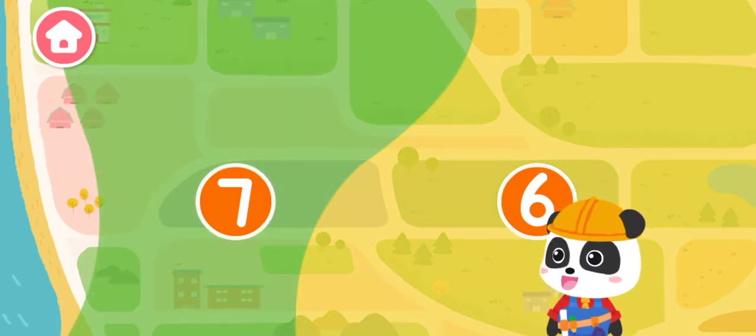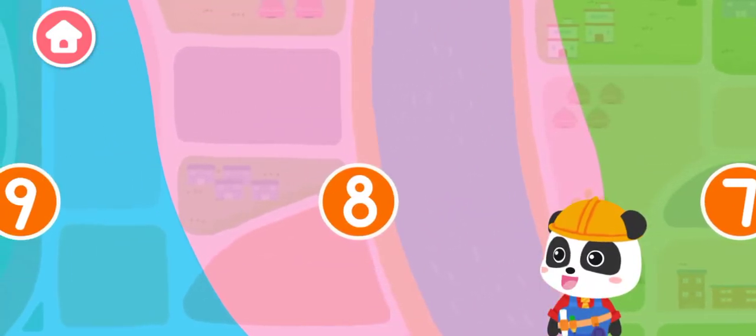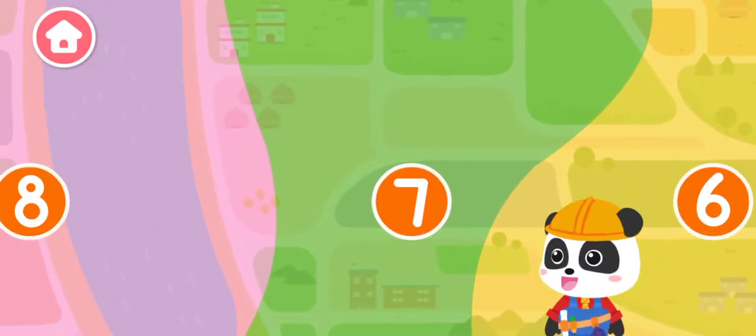This is a seismic hazard map. The colors and numbers marked on the map indicate different levels of earthquake resistance required in house building. Wherever it is, houses should be sturdy.